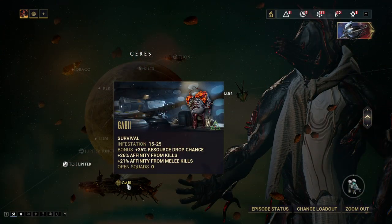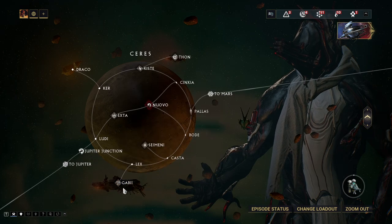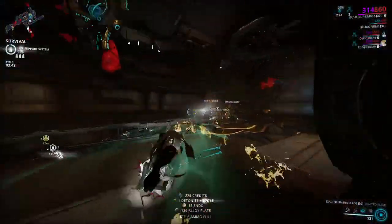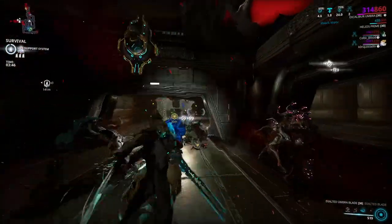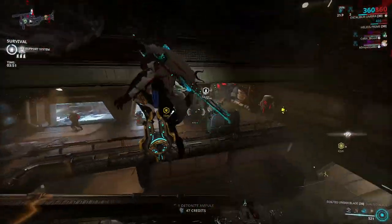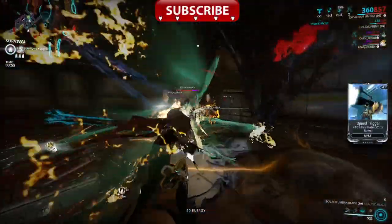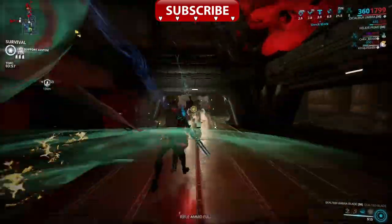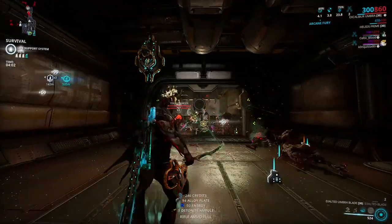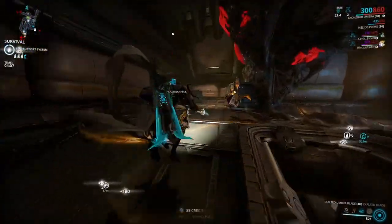Next place I would recommend would definitely be Gabby on Ceres. I'd recommend this because it is a great endless mission with a 35% resource drop chance increase. So if you have any other resource boosters, if you have a meta team with things like Aura, Necros, Nova, Wisp — anything that really helps the team farm more, stay in one location, and get more drops — you'll get a ton off this spot. But if you don't have a meta team, it might be better to stick to bosses.